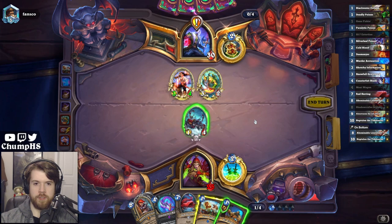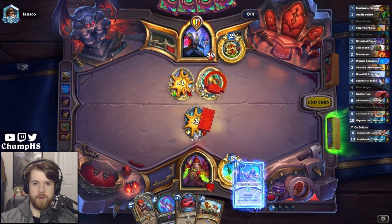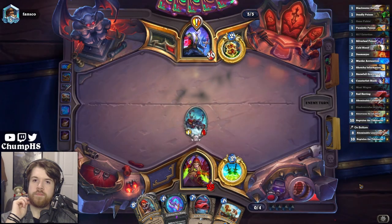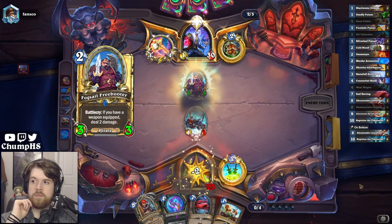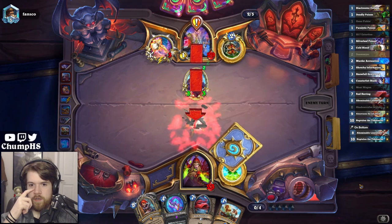I do want to put the damage on my Meatwagon. I guess I just do both, right? They give me my Doomsayer here.